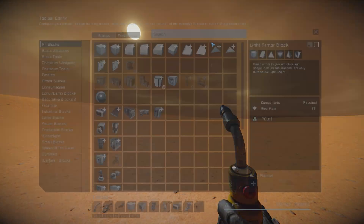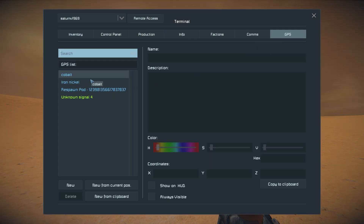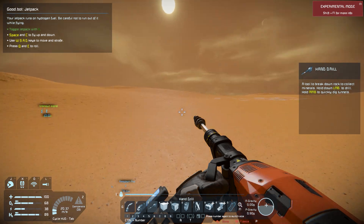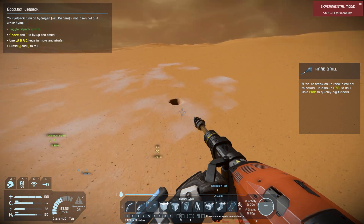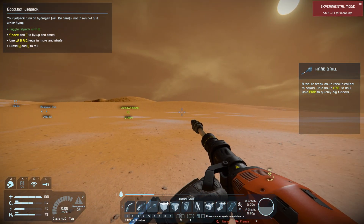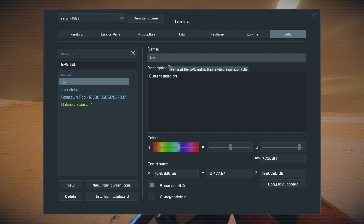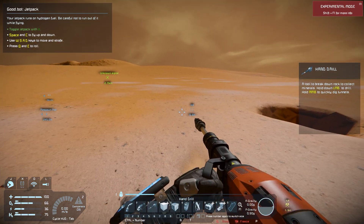If I remember correctly, we set up a GPS location last time - actually it looks like we didn't. I'll show you how to set one up again so it shows up on the map. You press K and go over to GPS, then select New from Current Position. I'm just going to type 'ice' and now it will show up on my HUD. We've got this ice marker, and I can also see my iron and cobalt markers, so I should be able to come down here and pick up my ice.